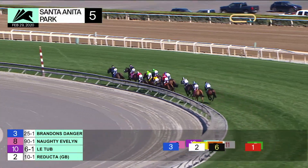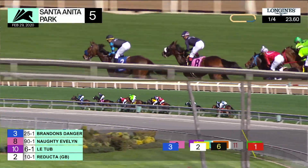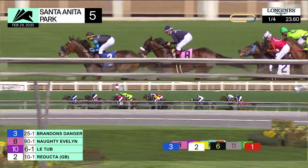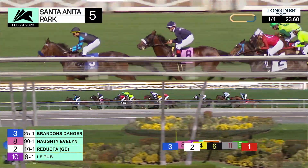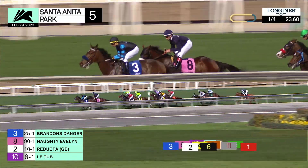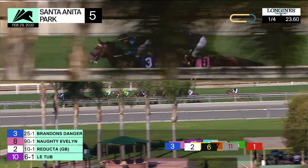Rosarcio is next. Predictable Tully in between horses, Dipping In just outside of that pair now. It's another two back to Egyptian Goddess. Star of Africa is at the back of the field with Looking to Get Even. They're onto the back stretch, and it's Brandon's Danger showing the way, getting some heat from Naughty Evelyn, who's a half-length back and eager to get even closer in second.